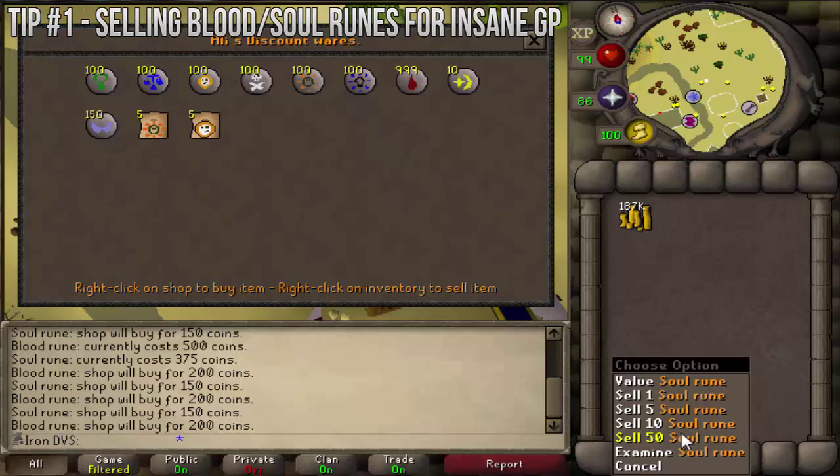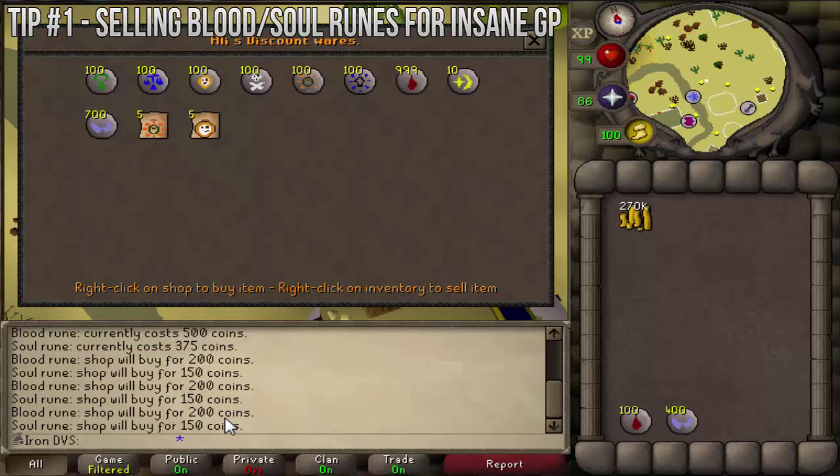After selling all of those, they're still at 150. So this is a pretty crazy money-making method for Iron Man — you basically make like 80 mil or something from doing 99 RC. Now if you use Zeah, it's kind of OP. I wish they never added it, but it's in the game. Next I'm going to show you the Sudoku thing, how to do that really quick and easy.